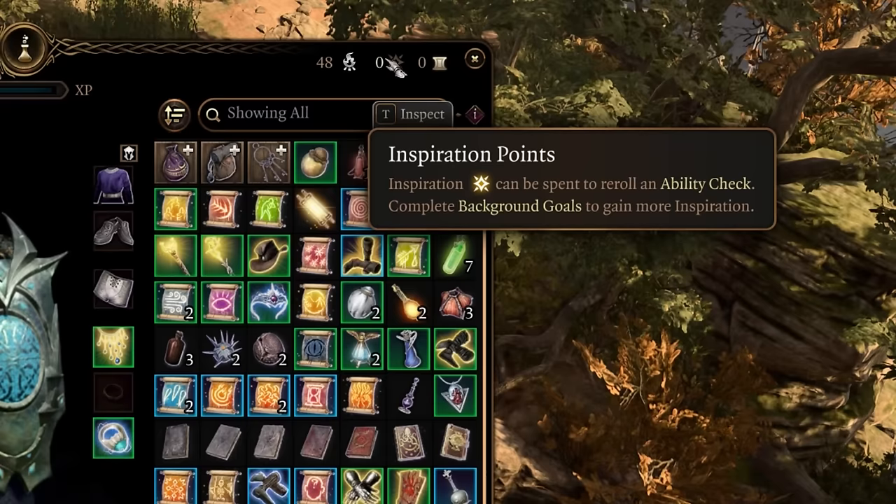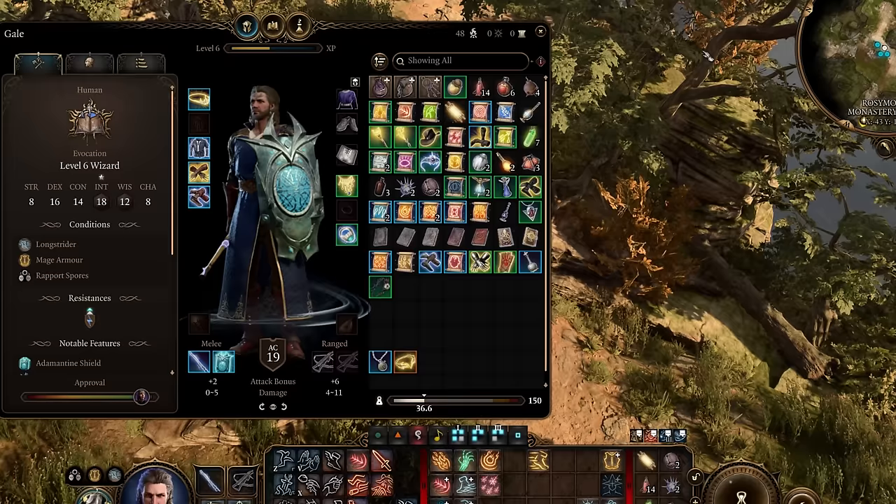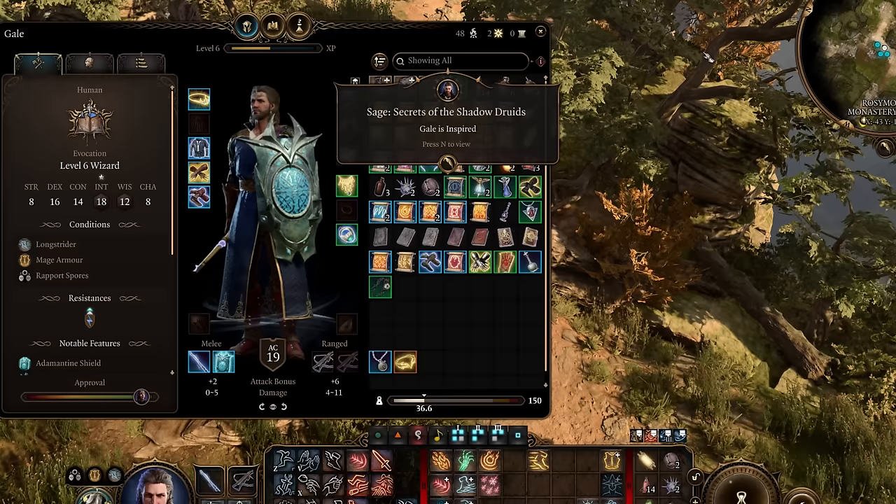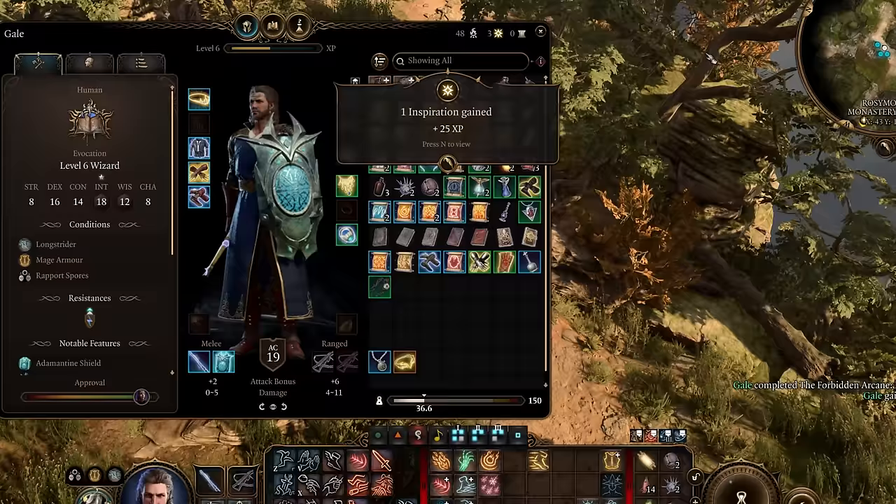Need some inspiration points on demand? If you have Gale, or another Sage in the party, you can just carry various books around with you and wait to read them until you're low on points.